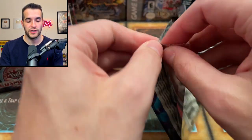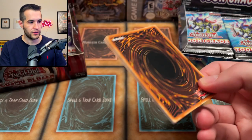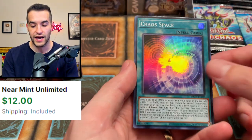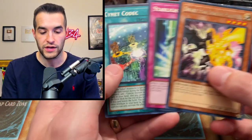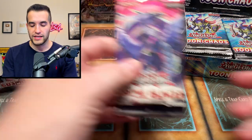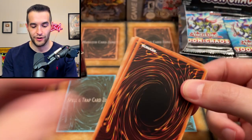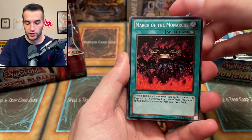Most of the cards we're looking for in Cosmo Blazer are ultra, ultimate, ghost, etc. Let's see if Toon Chaos can take the lead — Side Frame Gear Gamma might be okay, and then Chaos Space, which I think is still worth around five bucks, so solid pull there for Toon Chaos. I don't know exact values but I think they might be ahead even with Cosmo Blazer having a secret rare.